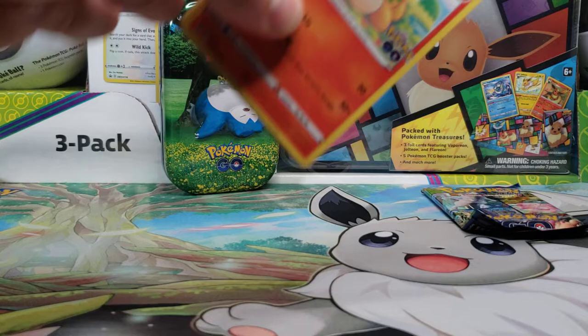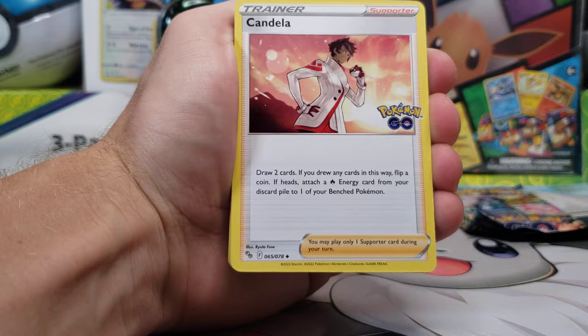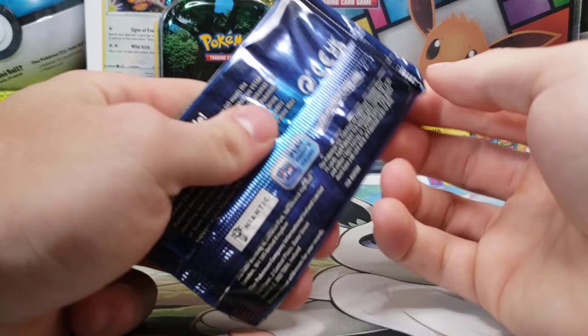We will just jump right into our Booster Packs, and I will face that the right way for you guys today. Make it a little easier to get that one. We've got a Fighting Energy, Pupitar — the uncommon cards for some reason are still a little bit thicker or longer than the common cards, which makes holding them and opening them just a little annoying. But we've got Alolan Raticate, Tranquil, Larvitar, Natu, Zatu Reverse, and the rare is a Melmetal.